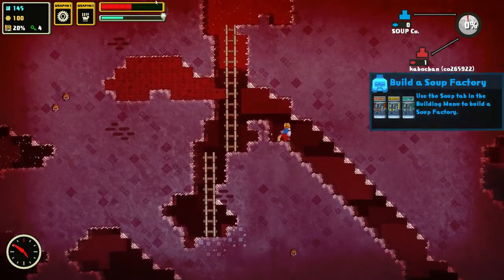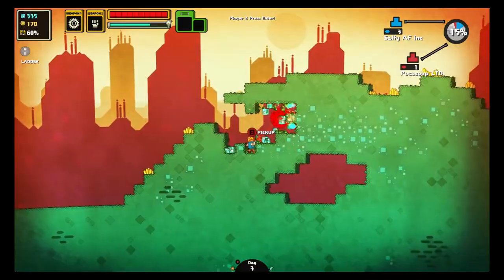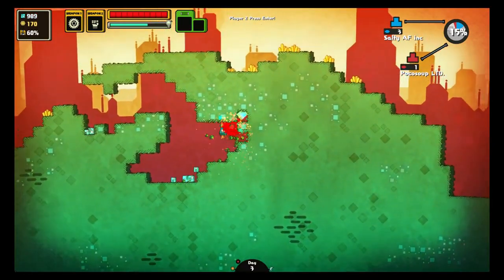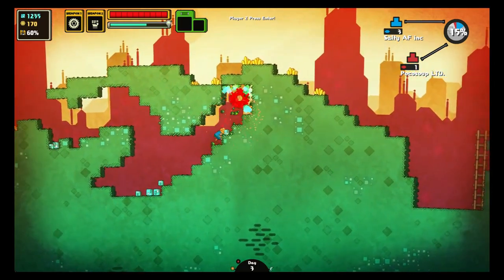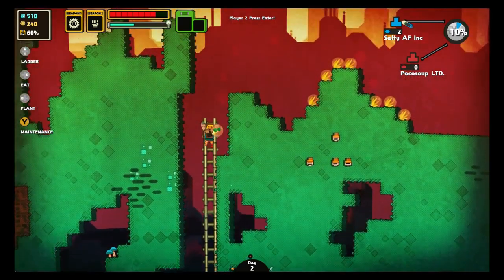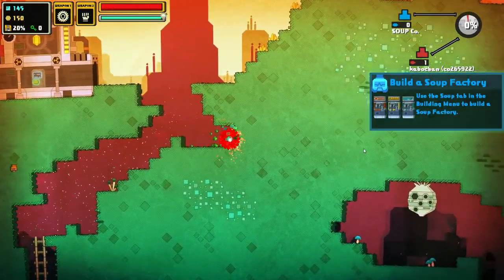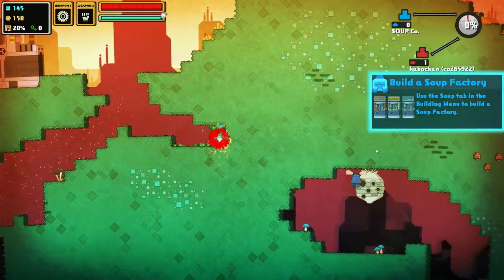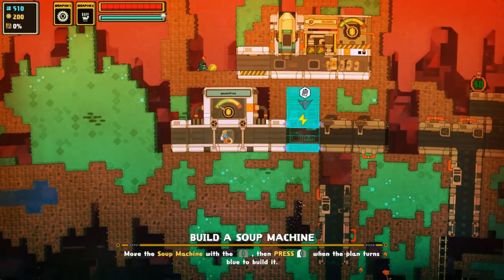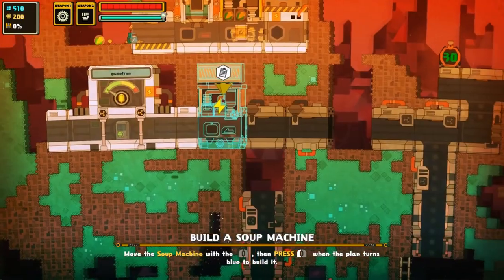Outside of its wacky gameplay, Nom Nom Galaxy also sports an equally entertaining soundtrack as well as colorful, polished, cartoony visuals. This all helps add to the unorthodox atmosphere of the game that takes away all-inclusive realism and replaces it with straight-up sci-fi weirdness. All in all, this makes a great combination. Without a doubt, Nom Nom Galaxy is not your average game — it's colorful, funky, and straight-up random, and that's what makes it work.